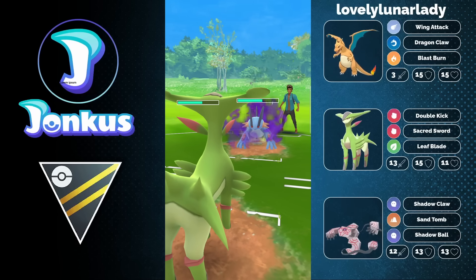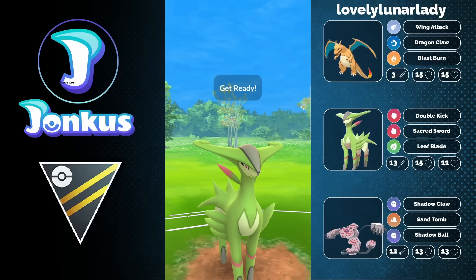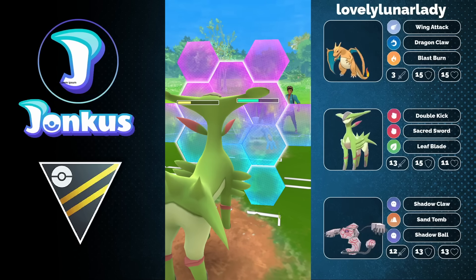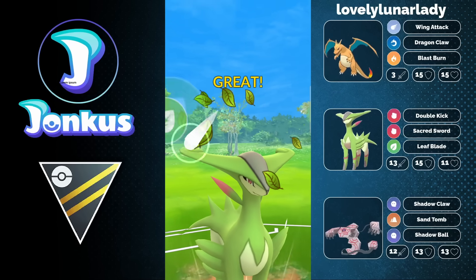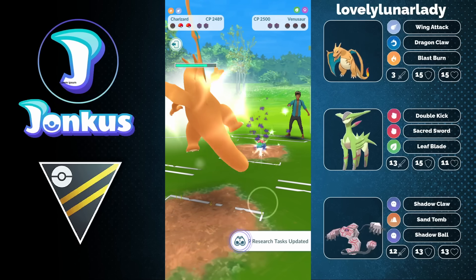Hydro Cannon plus Earthquake — we will see the Hydro Cannon coming through again. You can just go for two Leaf Blades, knock out the Swampert, win this game. The opponent still wants to go for another Hydro Cannon, but literally there's nothing that they can do. Even your Charizard is going to be able to beat the Swampert at this range. We will see the Leaf Blades getting the knockout and the Venusaur takes the loss.